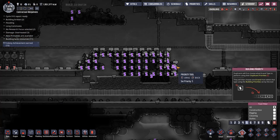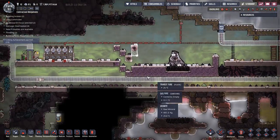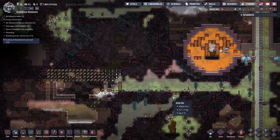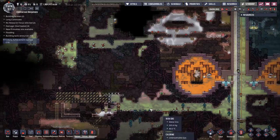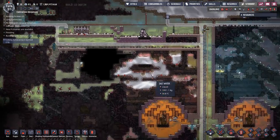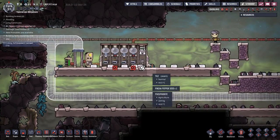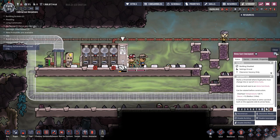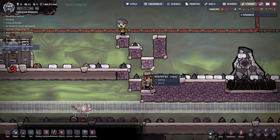Priority seven on the digging. Are we at the point where I want them using atmo suits yet? No, because I want to get all of this dug out first. Although it might actually be quicker with suits because they could spend more time down here since there's no oxygen. So yeah, let's do it - it'll limit how many people can come down here but I think we'll still get more done. Enable this building, clearance vacancy.